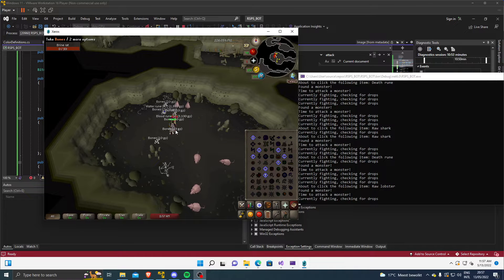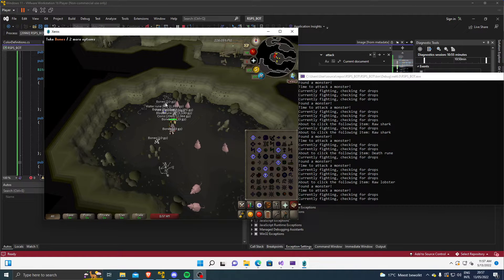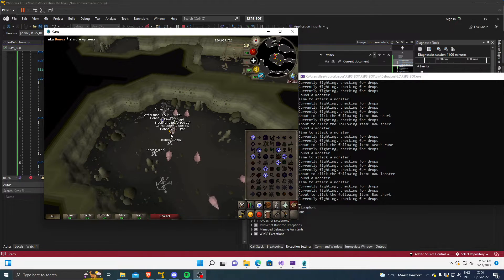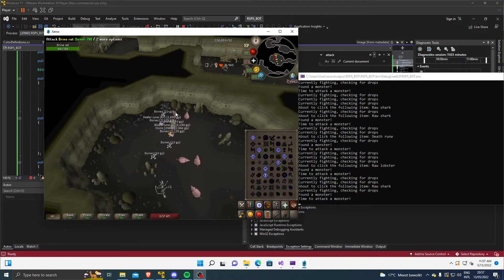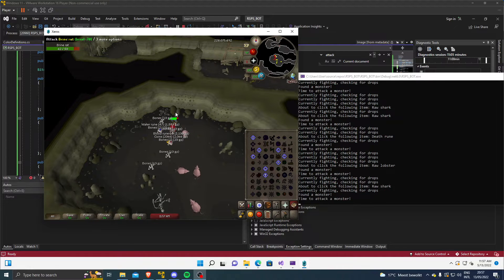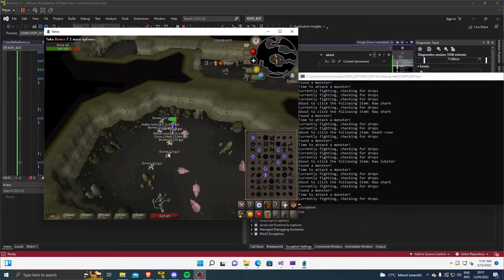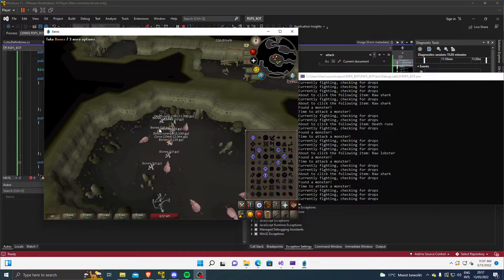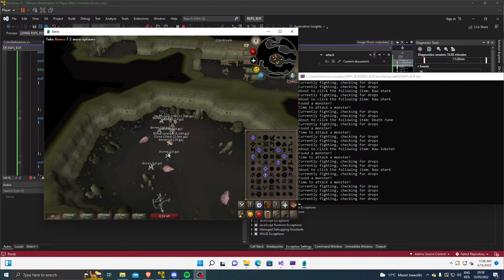Today we're going to make a guide on how to create a RuneScape private server color bot using C# and an OCR library called IronTesseract. The main difference from most guides on YouTube is that this one is purely made with C#, while most other scripts use Python or JavaScript. It was more of a challenge to see if I could do it, and it's only made for educational purposes — not to make an actual bot on RuneScape, but more as a learning project.